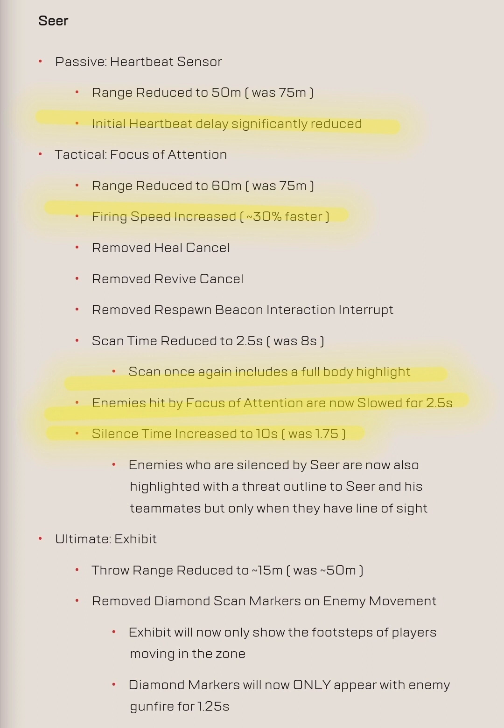The main problem with Seer before the changes was that it would ping there's an enemy somewhere, and even if you straight away activated your tactical, nine times out of ten you wouldn't actually hit the person — they would literally have to be standing still for you to hit them. Now it's immediate: as soon as you're aimed on sights and they appear, it constantly scans them, meaning you'll get more accurate scans.